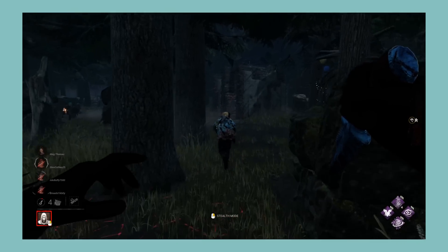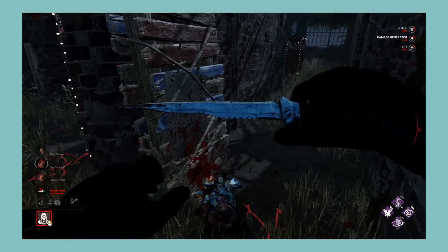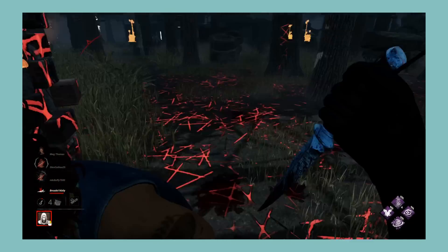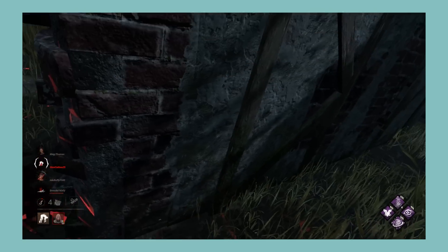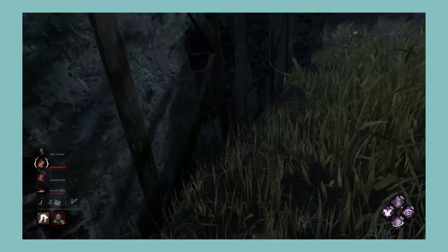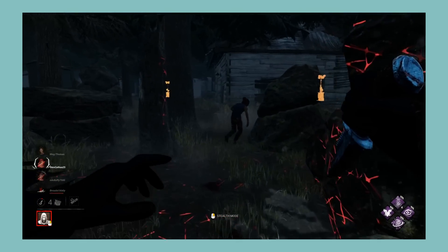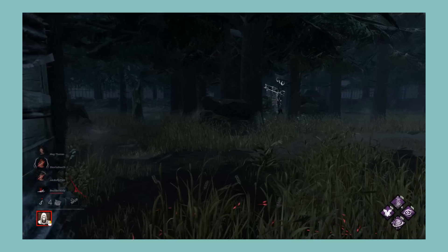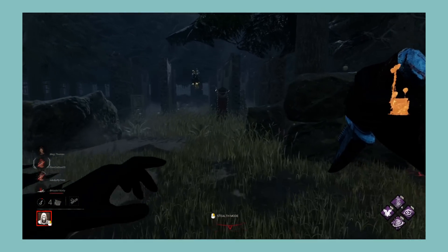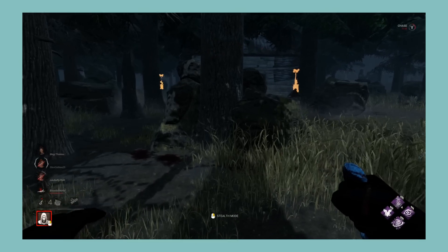Now let's look at the Ghostface chapter. Ghostface as a killer I really like — he's very fun to play both as and against. Playing as him is fun because you get to sneak up on survivors and it rewards being stealthy. Playing against him keeps you on your toes as he could be watching you at any moment. His only real problem is that he's a little weak. For perks, I'm All Ears is a good and fun perk, but Thrilling Tremors and Furtive Chase are a bit lacking, with the latter being borderline useless. Overall, a killer with many fun aspects but perks that are a slight letdown. I'm giving Ghostface a B.